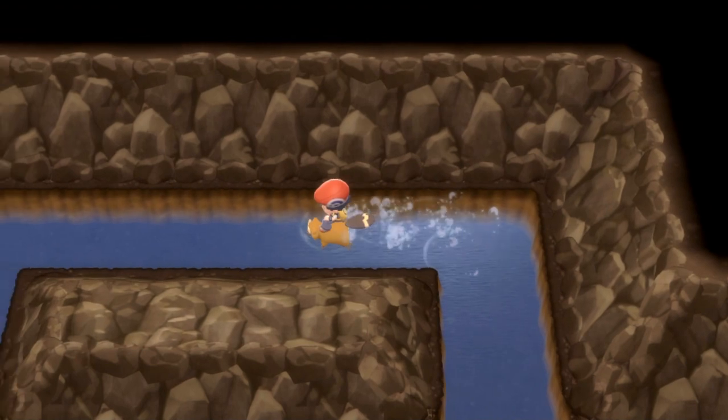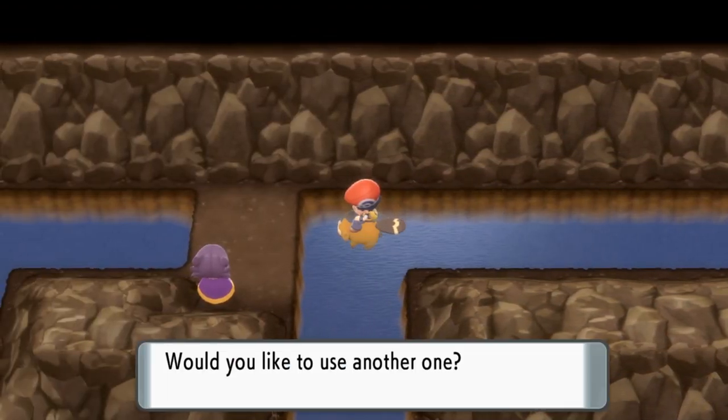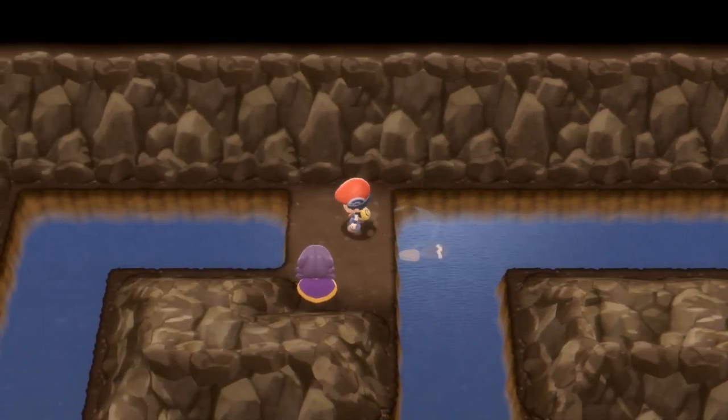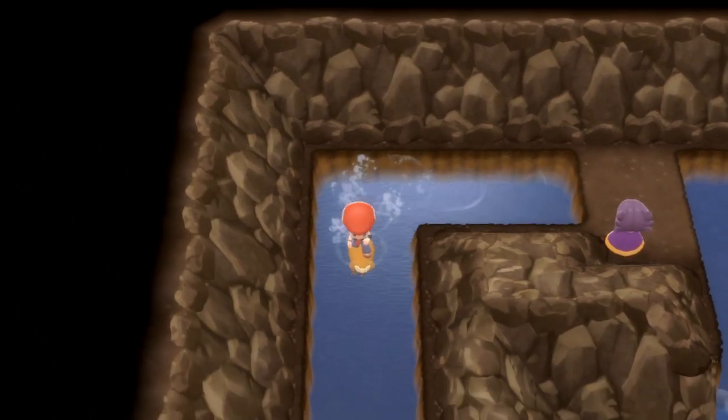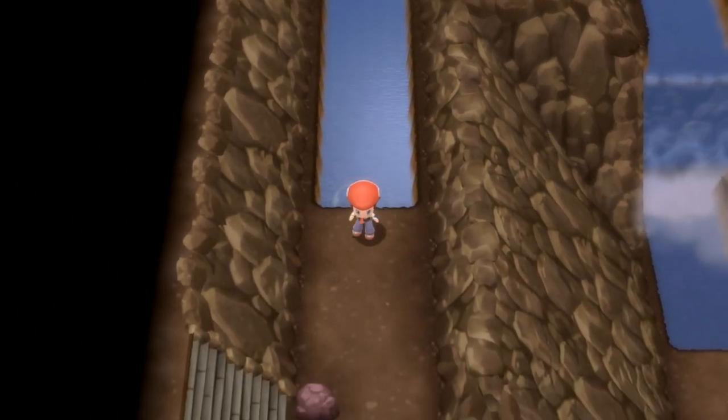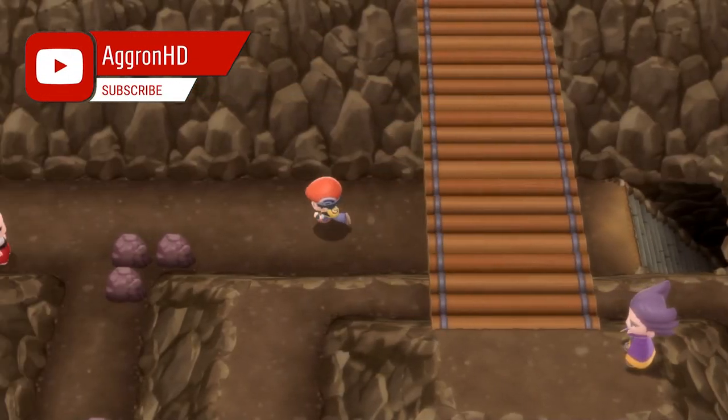We're going to go up this waterfall and then loop round here towards the left hand side. Get off of this platform once we've used yet another Super Repel and there's a trainer battle there — already done, not a problem. Then go around this way towards the next platform we can run about on and then once we get off we're going to take the first stairs we see.